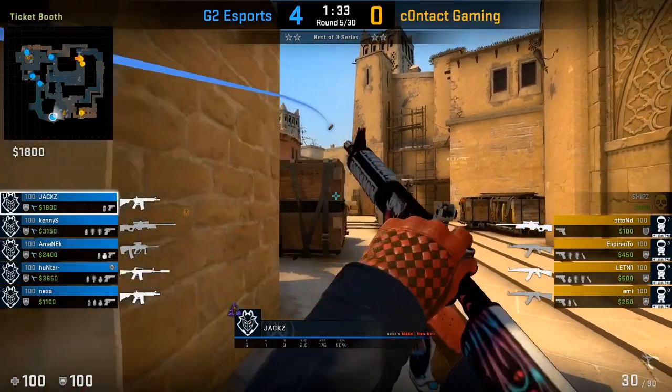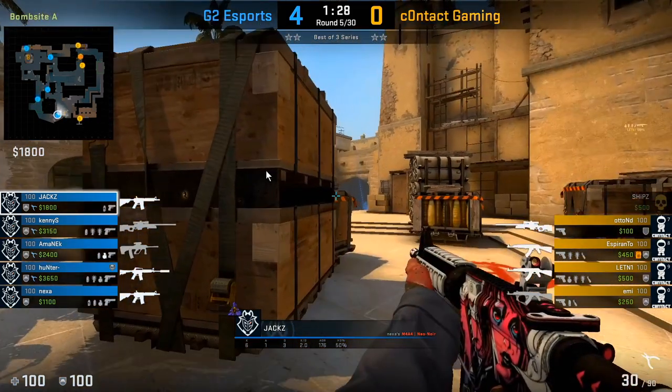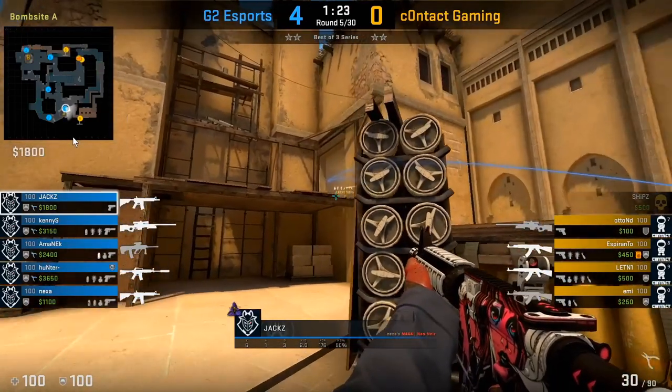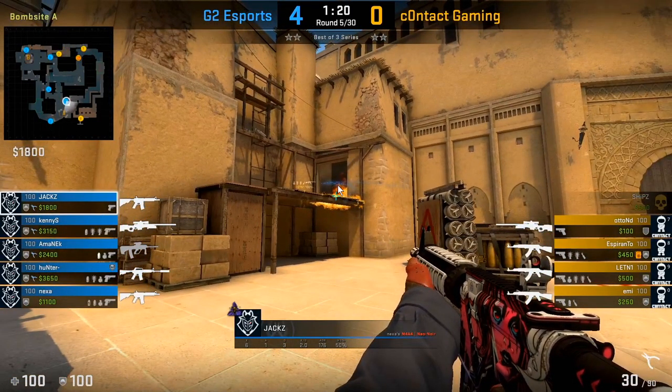Here we're going to see him toss that smoke towards ramp because his teammates are rotating from CT. Whenever you shift spots at A site, you always want to use your utility so that you don't get timed from anywhere. Even at this moment he's going to toss an extra Molotov as he moves towards Sandwich to make sure the palace player doesn't peek him.